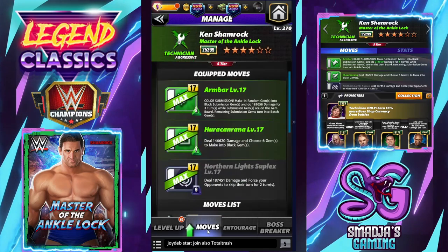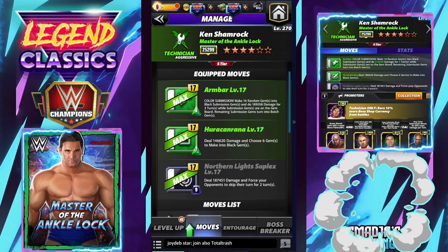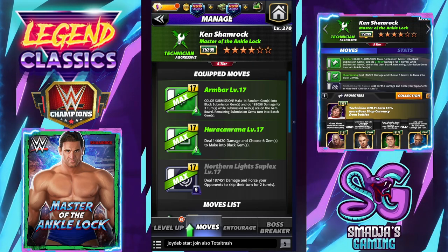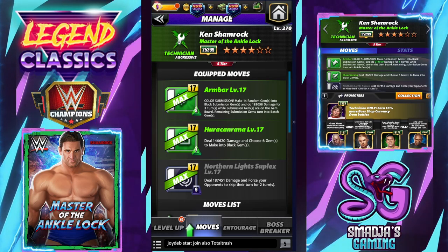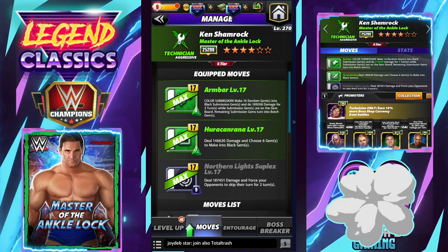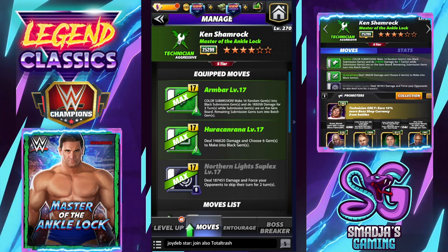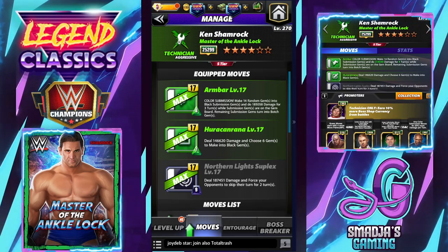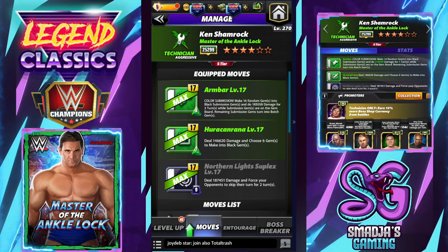The build I'm gonna be using: the Armbar color submission makes 14 random gems into black submission gems and does 185,058 damage for three turns. While submission gems are on the gem board, remaining submission gems turn into botch gems. The Hurricane Rana deals 146,620 damage and chooses six gems to make into black gems. And the famous six star move, the Northern Lights Suplex, deals 187,451 damage and forces your opponents to skip their turns for two turns.